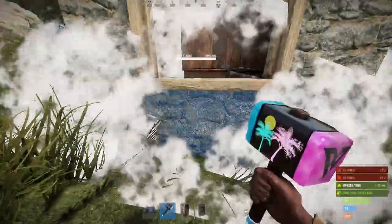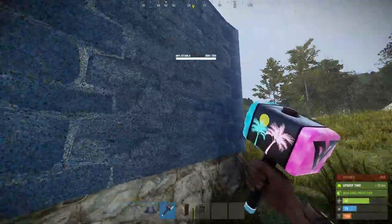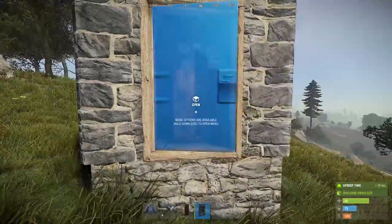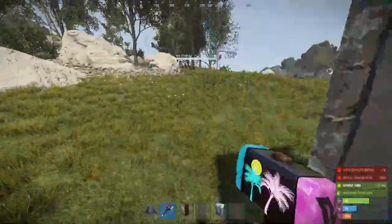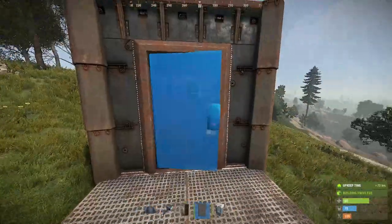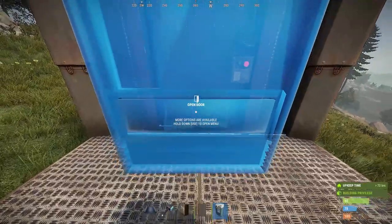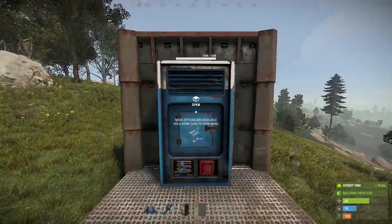While building, upgrade as you get the resources. Once you can afford to fully armor it, add the door of your choosing and the vending machine, then we can go to the last step. Armor everything and place down the door. Now place the vending machine front side facing you onto the armored door, but a bit to the left. When placed, rotate the vending machine so it faces inwards.